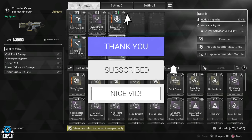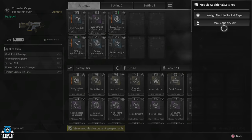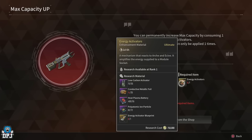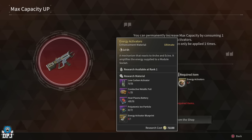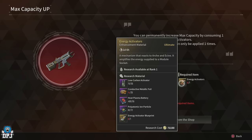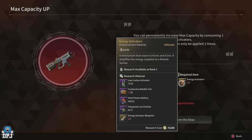Energy activators are enhancement materials in The First Descendant. They are used to increase the module capacity of weapons by 30 and descendants by 20. But the grind to get these can be extremely tedious — that's probably because Nexon want you to spend money on getting these materials. It's that simple, but I want to give you guys what in my opinion is the quickest way of getting these.